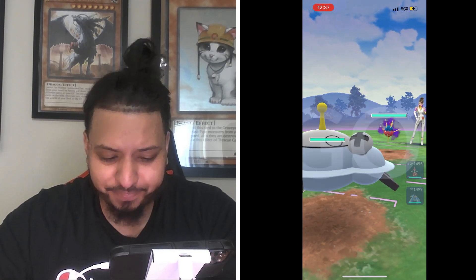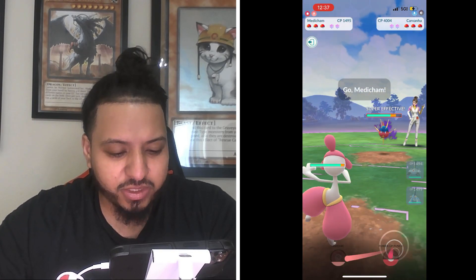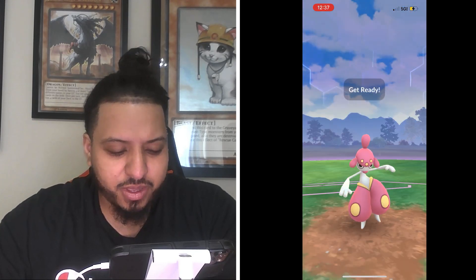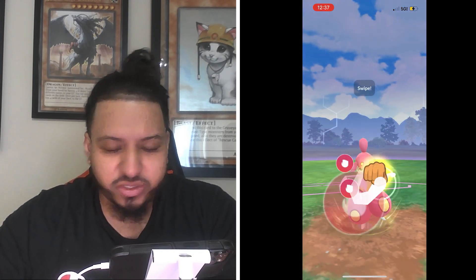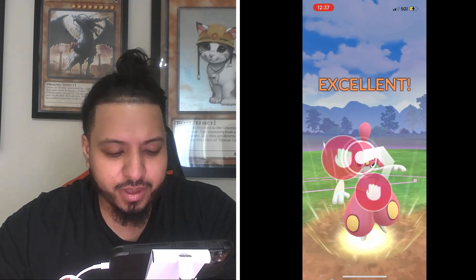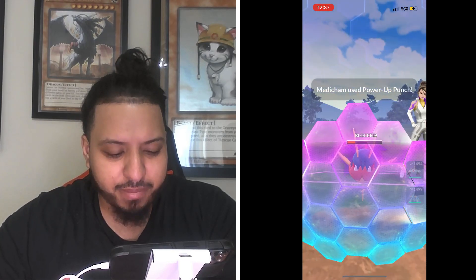Right away I'm going to swap into Medicham to try and sneak in a few extra fast attacks. For Team GO Rocket leaders they always shield the first thing, so I'm just going to throw a Power-Up Punch here and get an attack boost.